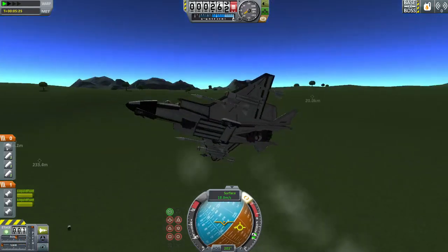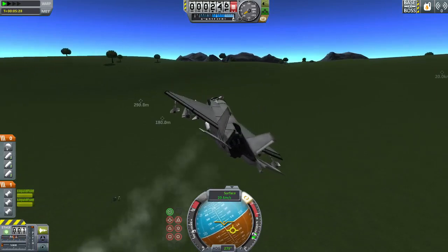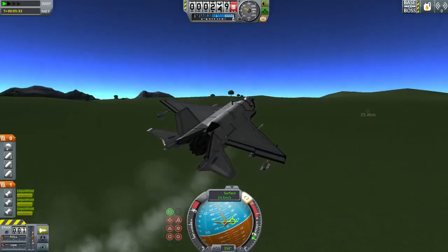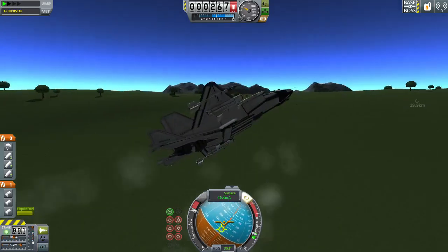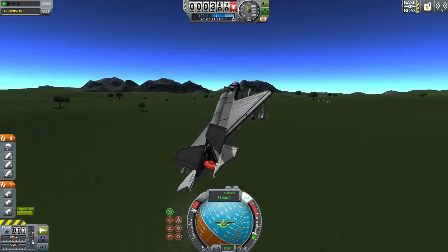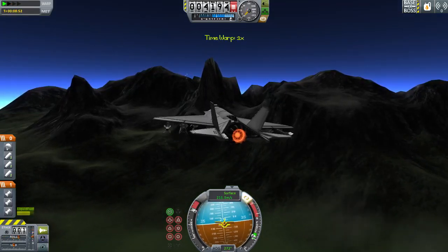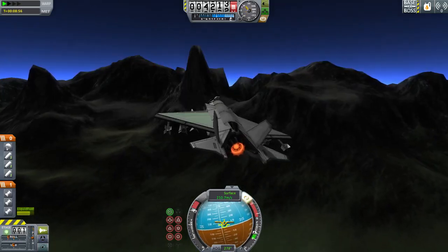I think I'll go ahead and return to base. Or I could fly to one of the other craft and show you them. But I'd rather just pull one out of the KSC and show it to you that way. So for right now, I'm going to head towards the mountains. Why not head towards the mountains? That seems like a reasonable place to land. In fact, I could try to land this on top of a mountain. See that extremely spiky bit there? I'm going to go try to land on that.